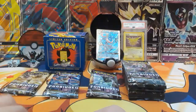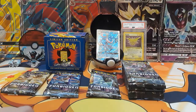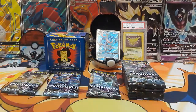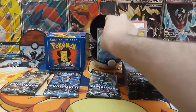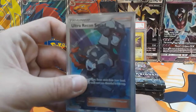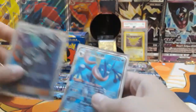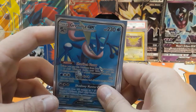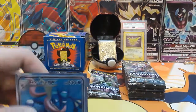Alright. The Zygarde GX pack did pretty well. We got some pretty awesome pulls — we got an Ultra Recon Squad and then a Greninja Full Art. Not bad, not bad.